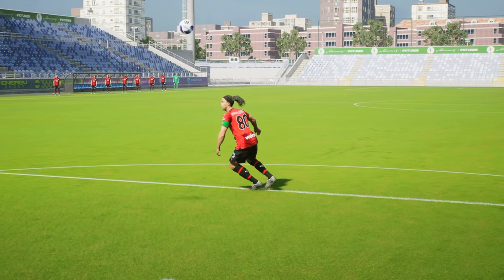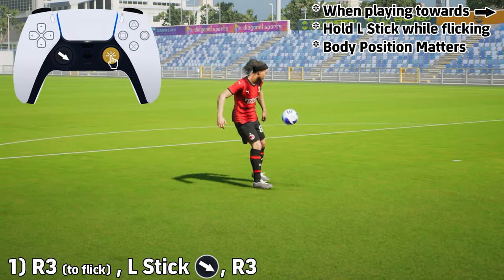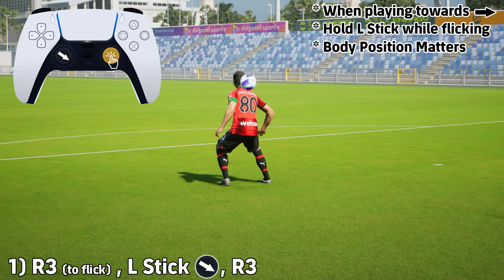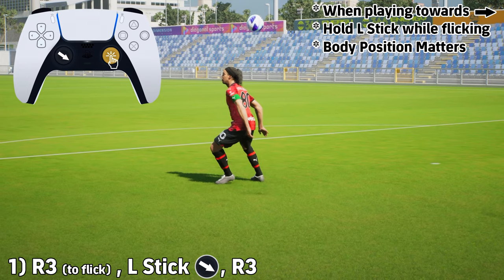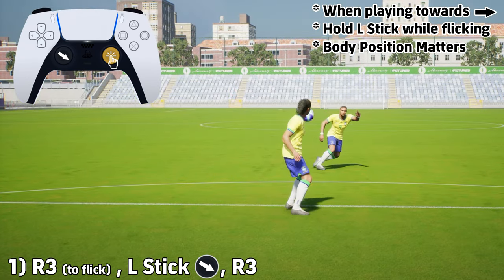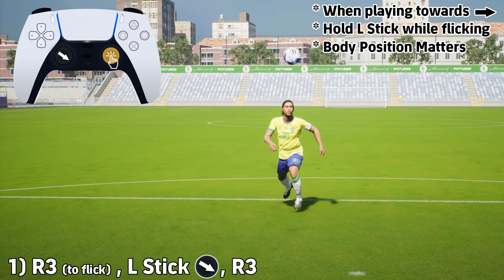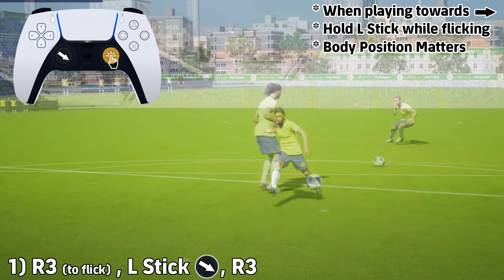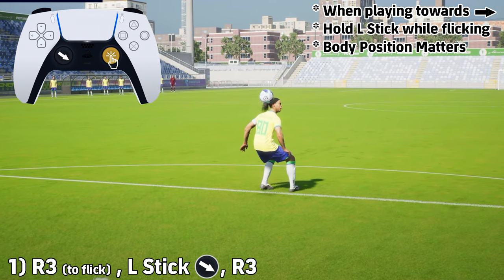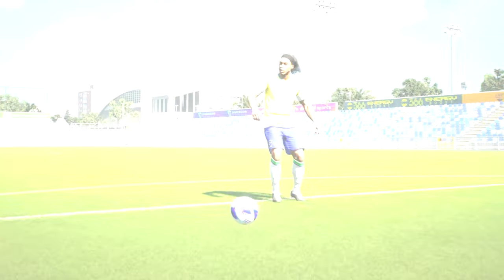You also have the back dribble, or back stall, or back press — a lot of people call this a different thing. Ronaldinho can also do this with a pass. Neymar can do this as well, but Ronaldinho has this unique dribble himself. It's similar to the sombrero done with the R3 flick. You're going to flick R3, then move the left stick in the direction shown, and press R3 at the same time — left stick and R3 simultaneously. It's a very showboating move. This is what Ronaldinho is all about: showing off and being a beast with the dribbling and trick moves.